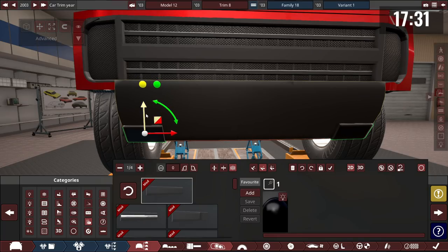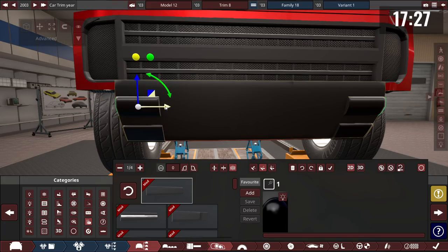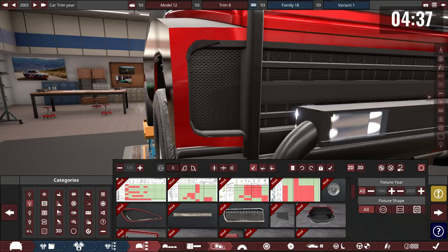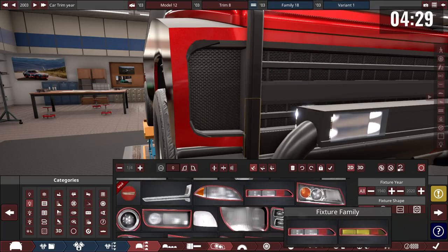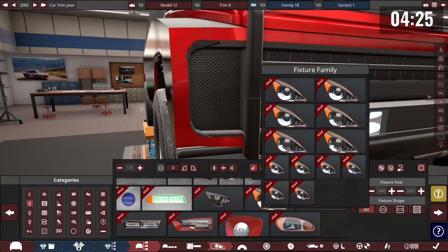Someone quips: 'It's not about the size, it's about how you use it.' Building continues. With time running short, one builder skips detailed headlights and just grabs a basic fixture. Another admits most of their builds only take two hours anyway.